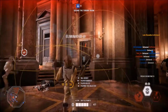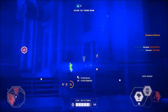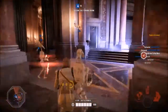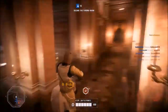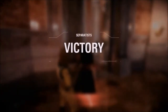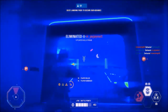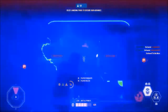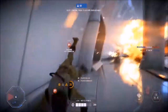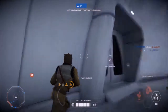Bossk's Predator Instincts ability is equally fantastic — by both being able to see all nearby enemies via heat vision and repeatedly firing grenades from his rifle, you can absolutely destroy groups of enemies. You'll be surprised at just how quickly Bossk can fire his grenades. These grenades do not damage Bossk himself, meaning you can literally fire them at your own feet. They can also travel quite far, so this ability is consistently lethal at pretty much all ranges.